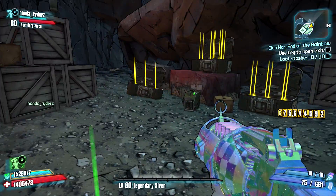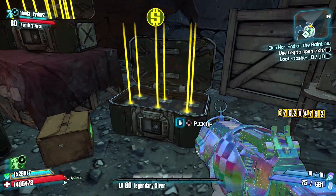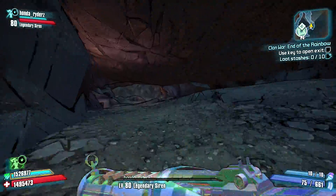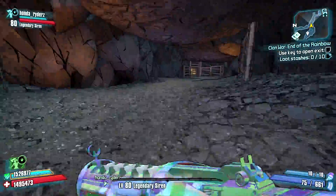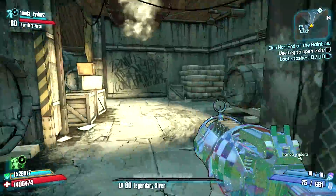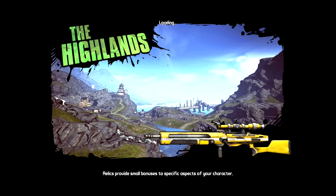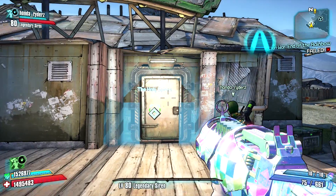Now I'll show you how to glitch out these chests so that they give you unlimited money. The first time you come down here they're not going to give you unlimited money — there's something you need to do to trigger that. First, open at least one or two of these chests; if you don't open some of them it won't work. Whichever ones you open are the ones that are going to become unlimited, so open as many as you'd like. Then backtrack and go back up to the Holy Spirits and out the front door. The mission wants you to go a different direction, but we are backtracking to where we came from and that's what's going to cause the glitch.